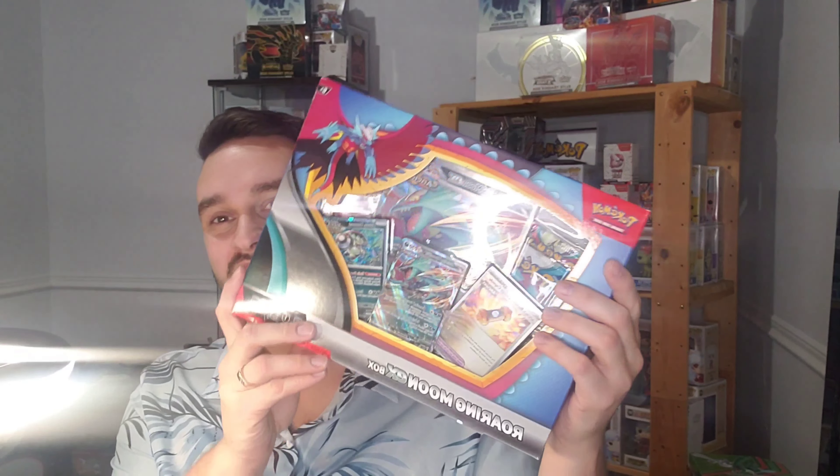Hi everyone, PokeMart, and today we're back with Wifey! Hence the comeback, and for my birthday - people know me so well - I got some Paradox Rift! We're gonna try to get Roaring Moon today, and if the ATB is not enough, we're gonna go with the Roaring Moon box!